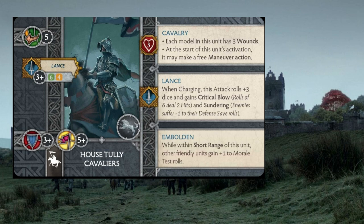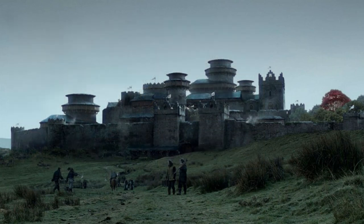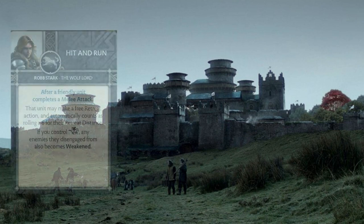For Robb Stark, I like to start by going over the tactics cards he brings, because we're going to try and work a lot of that into the House Tully Cavaliers. The first card is Hit and Run. This triggers after a friendly unit completes a melee attack. That unit then makes a free retreat action and automatically counts as rolling a 6 for their retreat distance. If you control the maneuver position on the tactics board, any enemies they're disengaged with become weakened. This card is going to benefit our Tully Cavaliers quite a bit.